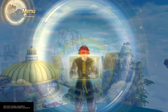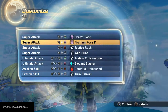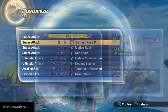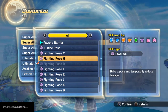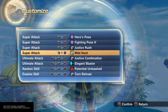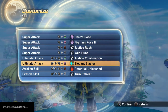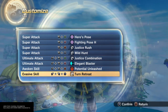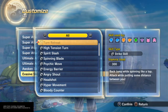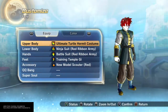As far as moves: Heroes Pose, Fighting Pose D to increase battle strength or boost speed — any of those that increase battle strength so you take less damage. I feel like that's cool. Justice Rush, Wild Hunt, and the move where both of them fire like a twin cannon type thing — so Elegant Blaster — and then Potential Unleashed, and Spin Retreat to get away from enemies, or you can go Rolling Bullet. Well, there's Cus — that's another hidden gem you can do.